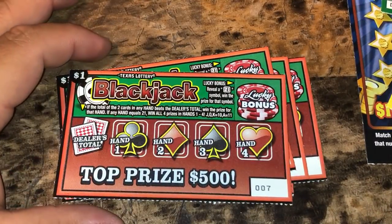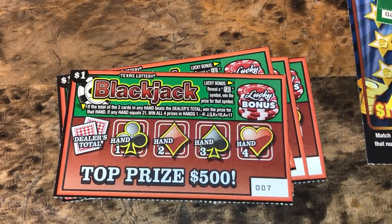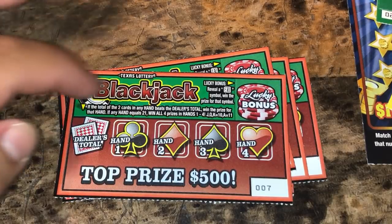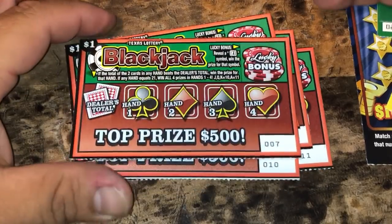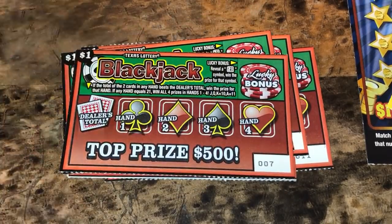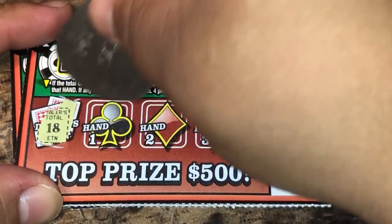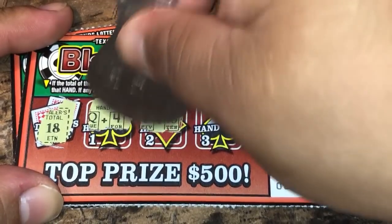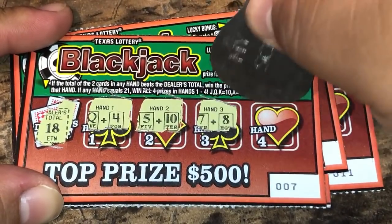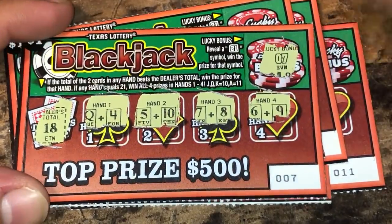So this game we got to beat the dealer's total. We have four hands and then we have a bonus quick reveal — get a 21 symbol and win that prize. If you get blackjack you win all the prizes instantly. All right, ticket seven, three eleven. Let's get started. The dealer has 18, and we got a seven, so it's a loser.